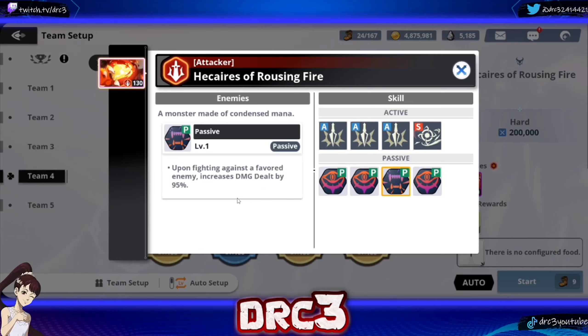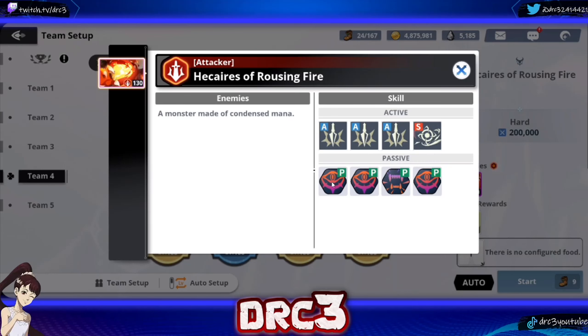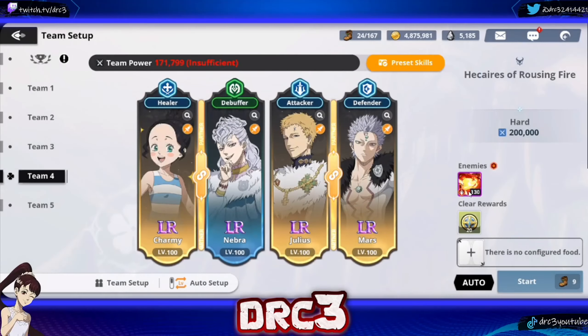Upon fighting a favorite enemy they get extra damage, so I'm a little worried about Nebra because she is green and the enemy is red. The enemy also inflicts buff immunity on all enemies, so you can't even buff your allies — just a lot of annoying stuff. But you can debuff the enemy with Nebra, which is nice, as well as apply buff immunity to the enemy. So this is realistically the best team. We also have Charmy for healing, Julius for the main damage, and Mars for tanking.